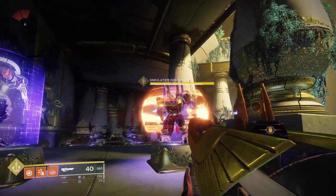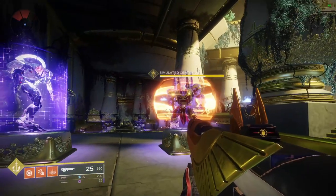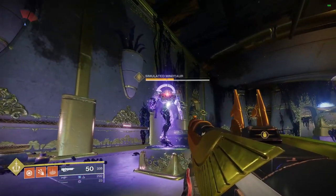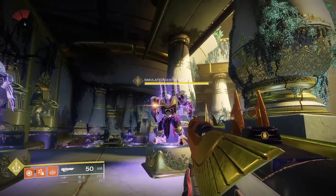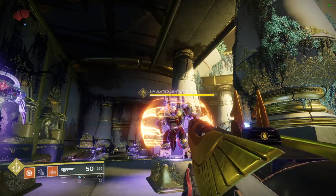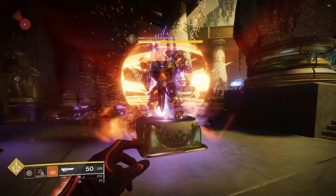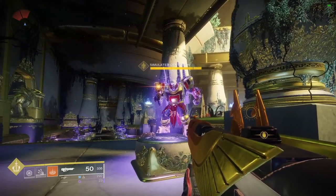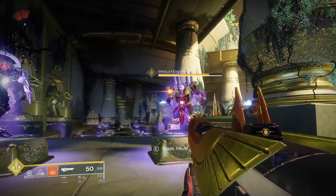We can see here that we have two of the three shield types: solar and void. For the solar shield, my melee attack did about half damage. Let's test the void shield — my melee attack did about three-fourths of the bar. With the grenade, the initial throw took away about two-thirds of the shield, and you end up doing more overall damage because the damage type matched the shield.